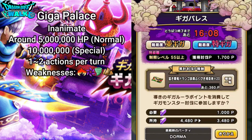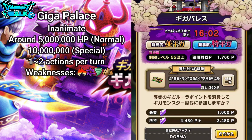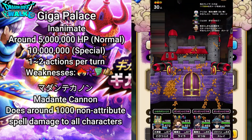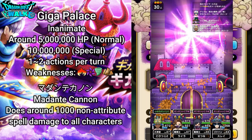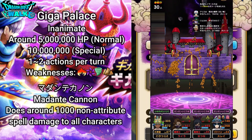It has 1 to 2 actions per turn. Its weaknesses are Gira, Dorma, Baki, and Jibaria. Its main ability is called Medante Kanin, which does around 1,000 non-attribute spell damage to all characters — I'll go over something about this a little bit later.